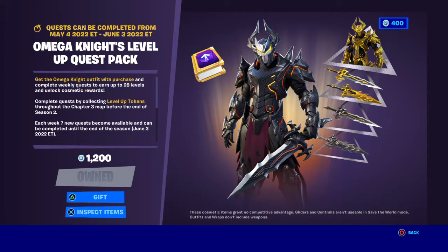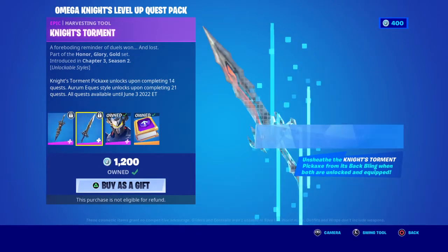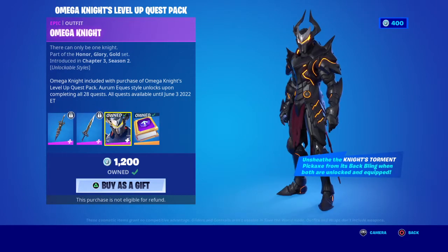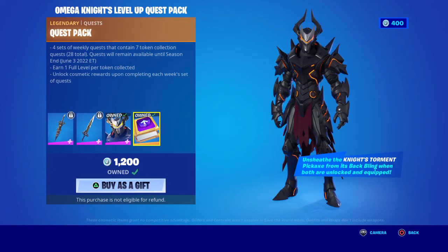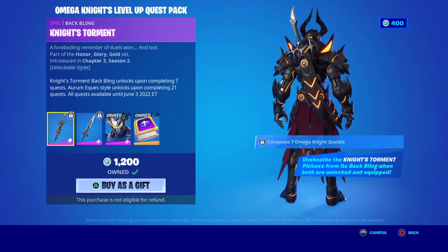It's 12,000 V-Bucks and the items you get include a back bling, a pickaxe, and the Omega Knight skin which comes with a gold style that looks pretty cool. It also comes with a quest pack which gives you level ups, which I think is really nice.